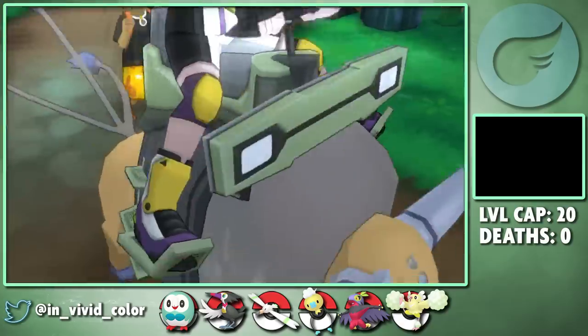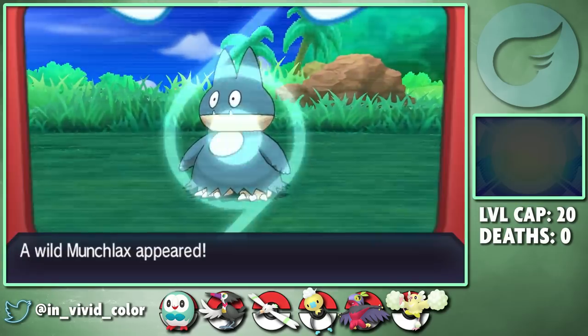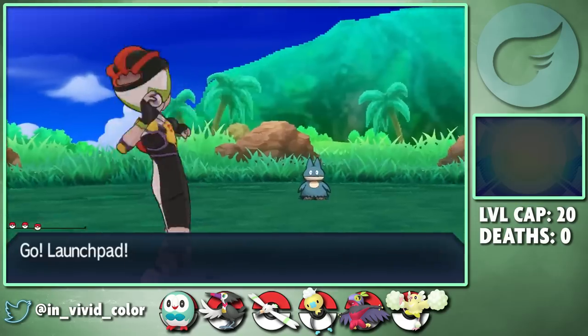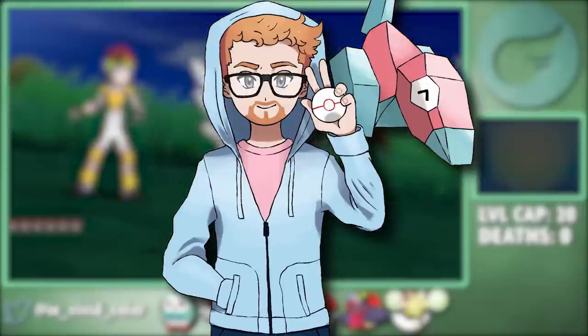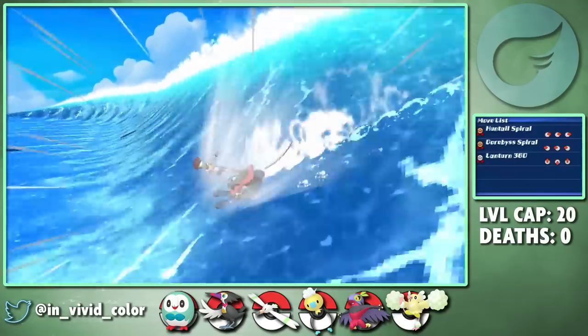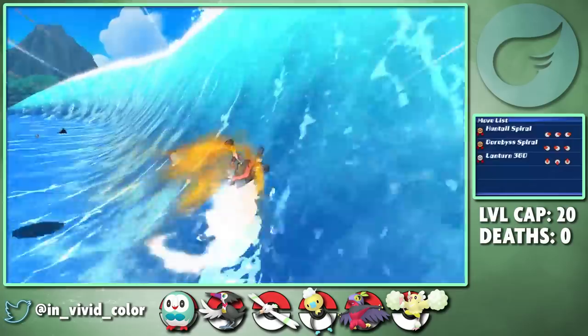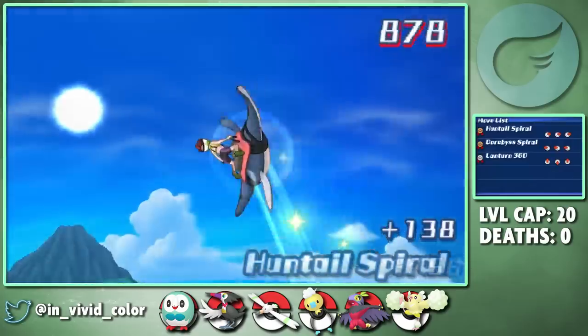After crushing Hala, we can now ride on a Tauros, so I loot the rest of the island for goods, including stealing a full brunch buffet of leftovers from some wild Munchlax. Then we go surf on some Mantine, which I always spend way too much time doing because these points are super valuable - and also I'm the best Mantine surfer and literally never fall, ever. Don't fact check that.